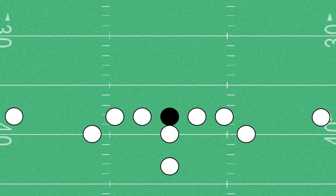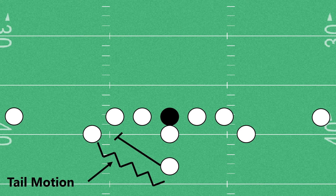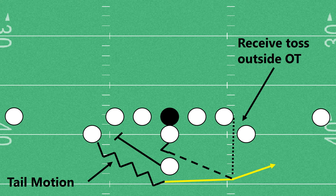So very simply, if we bring up our basic formation, we're going to have our tail motion as per usual from our A-back. You're going to see the B-back — this play is actually going to go backside to fill in for that A-back. The quarterback is going to reverse pivot and toss the ball to the A-back. Ideally, this is going to happen outside of the offensive tackle, which makes this a really fast-hitting play to the outside.